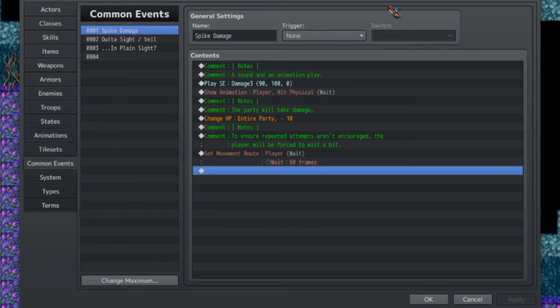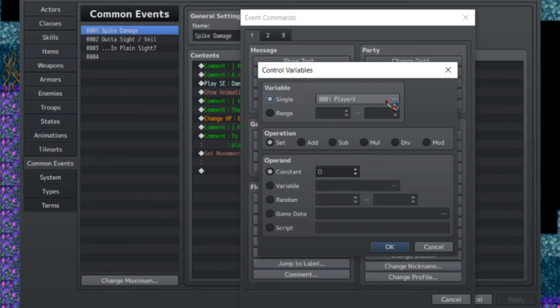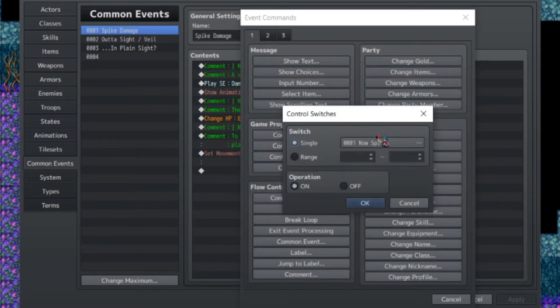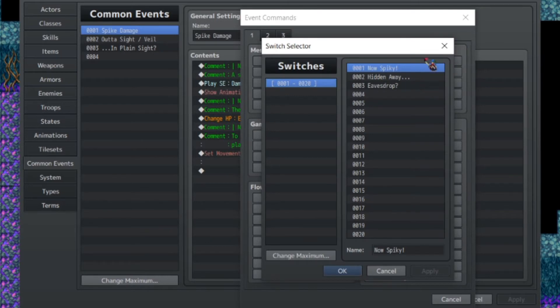We'll also be covering variables and switches in this section. As for variables, there are only three - two of them are for controlling the player's X and Y coordinates, which we'll be doing in a parallel event later. We also have a variable checking for the safe spot number, which will dictate what safe spot the player will go to based on what was the last safe spot they hit. As for switches, we only have one, and that's basically to tell the game that the player is now able to be affected by spike traps.